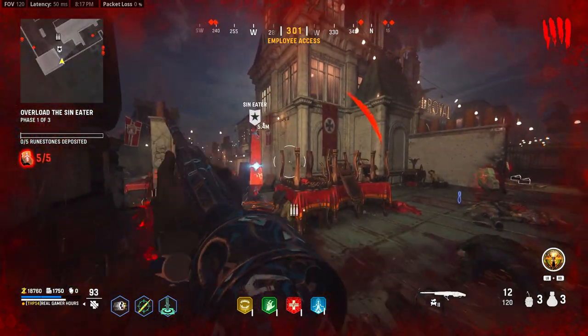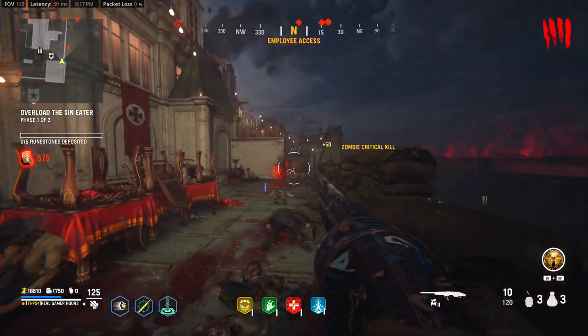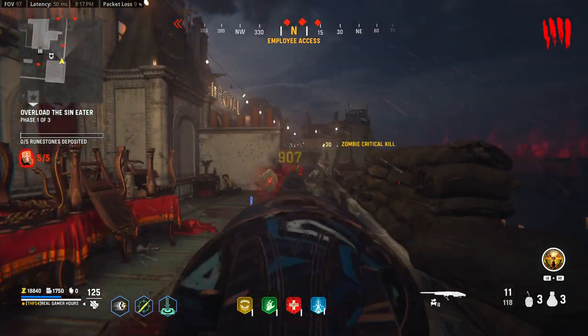What is going on guys, it is Qiyan, welcome back to the channel. Back again with another camo tip video — this time we're going to be going over the Deadeye camo category, which is 2,000 kills as a result of an equipped covenant.